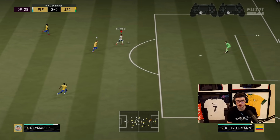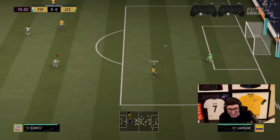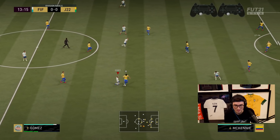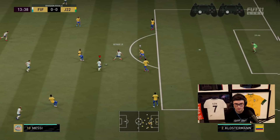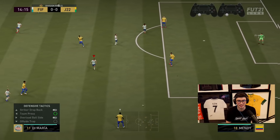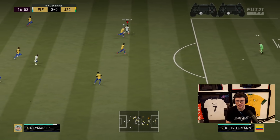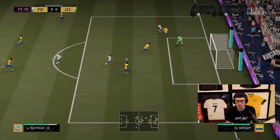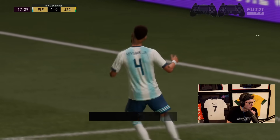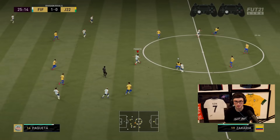Through ball 21! Dude, my team is rotting so badly, chat. That was sick — I thought that was definitely in. That was a bad shot, I didn't get the whip. Through ball 21 — Bang! Let's go! Suck on these 6-1-9. Thank you for the prime sub, my brother. Through ball 21.